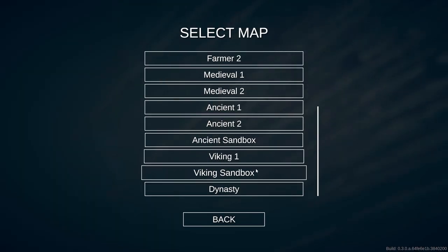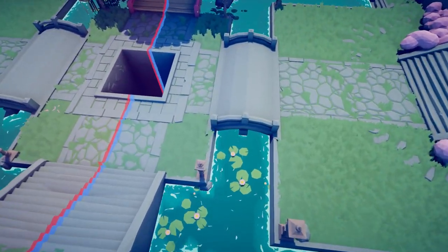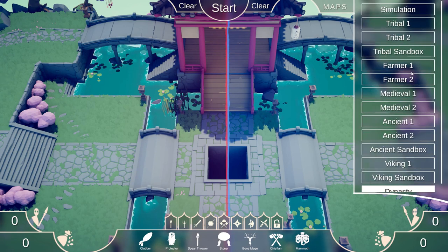Let's head to the Dynasty Sandbox. The first secret unit is gonna be located underneath the bridge on the blue side of the map. Taekwondo.